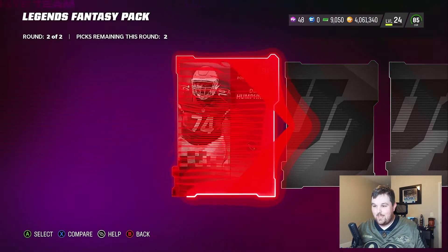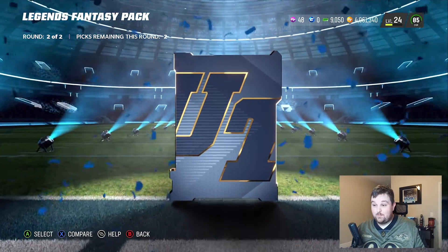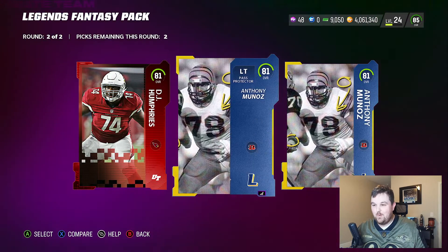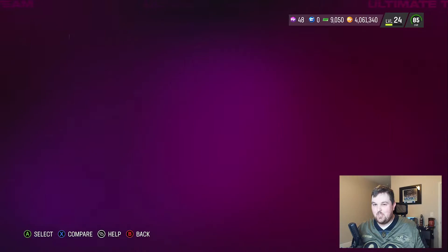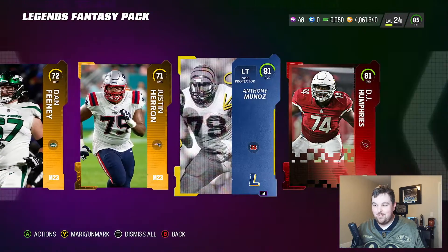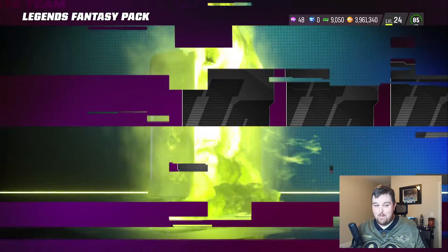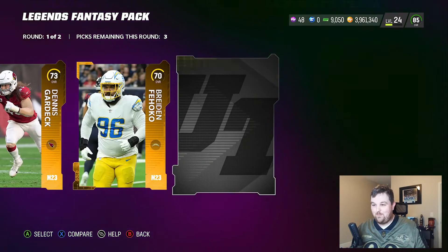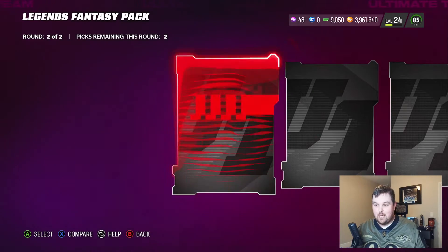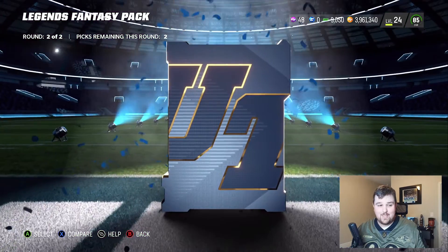We do get lucky with the first round elite — can we get a big elite in the second round? 81, oh bonus legend — gotta like that. 81 Anthony Munoz and can we get a big one? 87, 89 — double 81 Anthony Munoz. That pack just glitched — it literally let me take all three in the second round and then only one Anthony Munoz. That was a glitched pack for sure, I wonder if something else was supposed to be there.